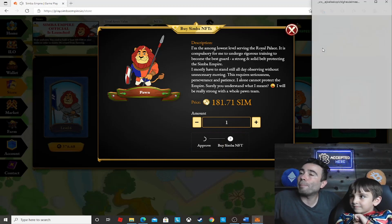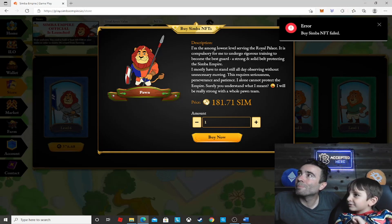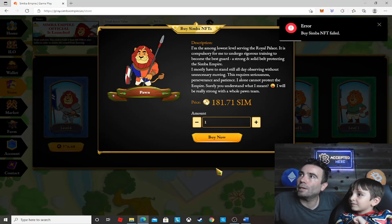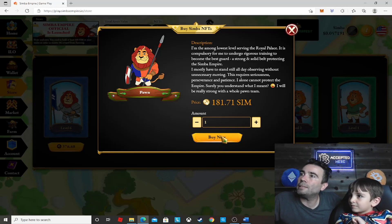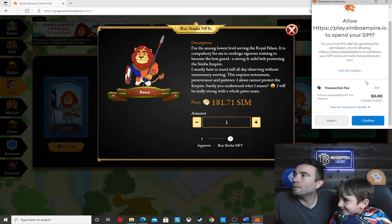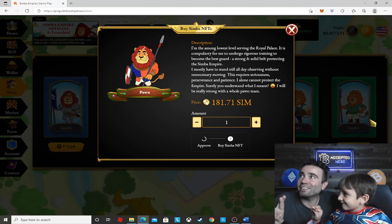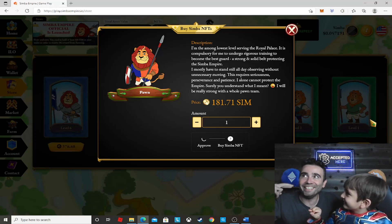Something should show up in my MetaMask. We're going to confirm. Error — Buy Simba NFT failed. Let's try again. Maybe it was a gas issue. Let's try it, keep our fingers crossed. I think it's going to work this time... it's thinking. Error again.